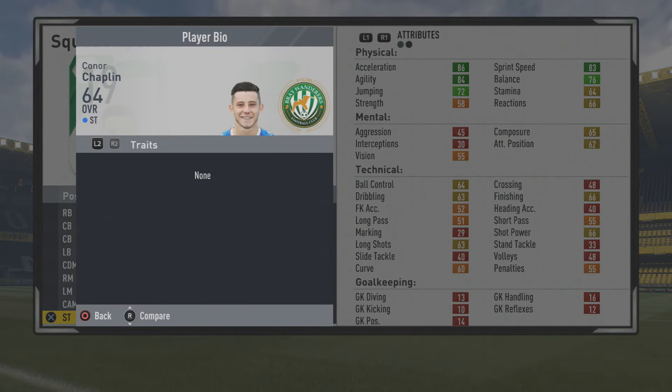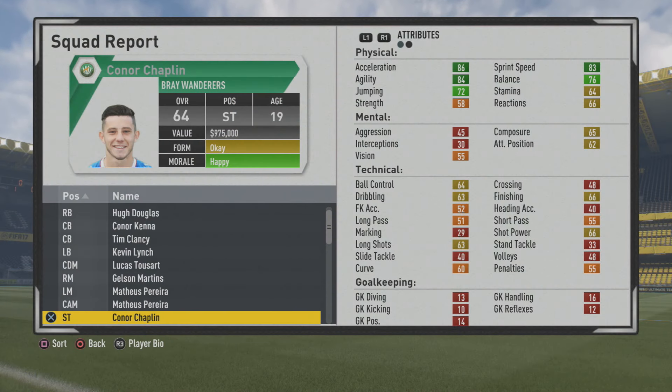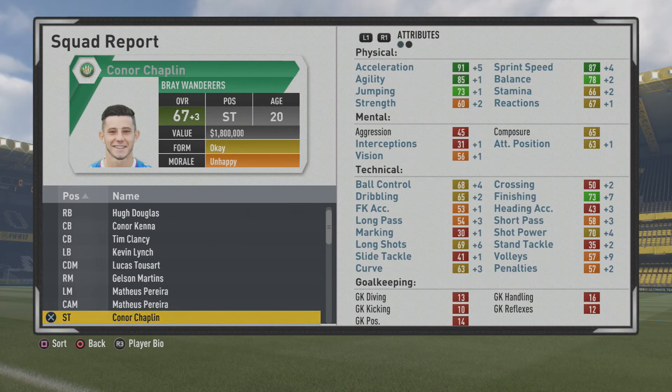He's 5'6", left foot, high/medium work rates, 3-star weak foot, 3-star skill. So fairly short, to say the least, but still has decent jumping. He has very good pace, agility, and balance — he's one of those guys who can really get behind defenses. He can be a bit more direct, running against defenders, but can also finish those chances when played through and get behind in that manner off the ball. He utilizes that pace and finishing very nicely.